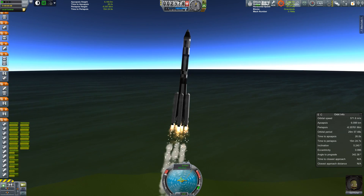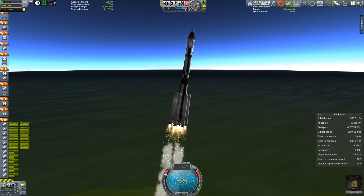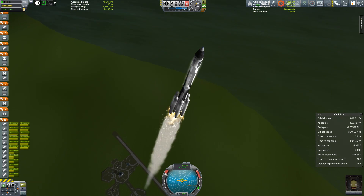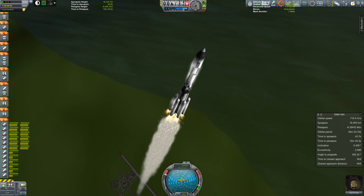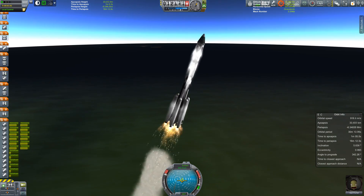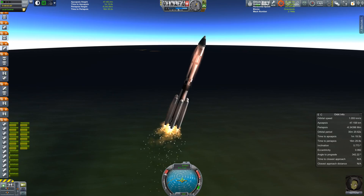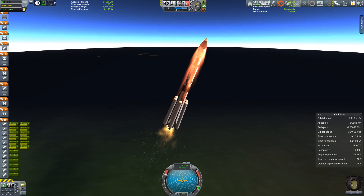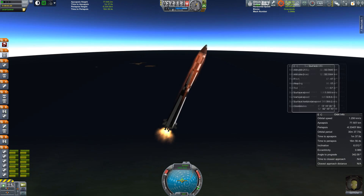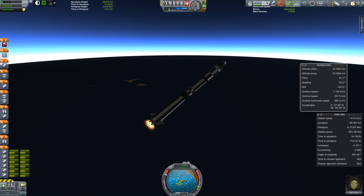It does look like this one is actually stabilizing along the velocity vector. So Gail will, in fact, be going to space today. Now, while I am risking obliterating this rocket, that is less of a concern than the possibility of obliterating the save file by working with half-installed mods. I think we're going to be okay, but there is still that risk.